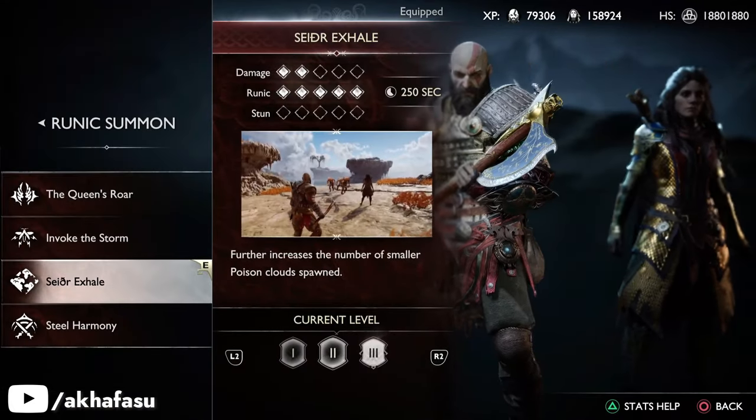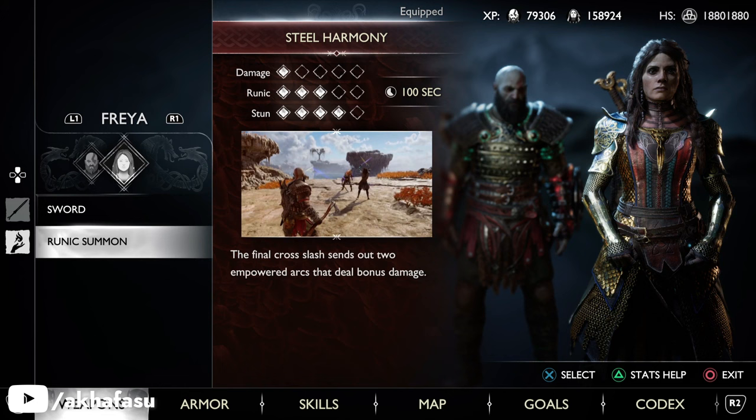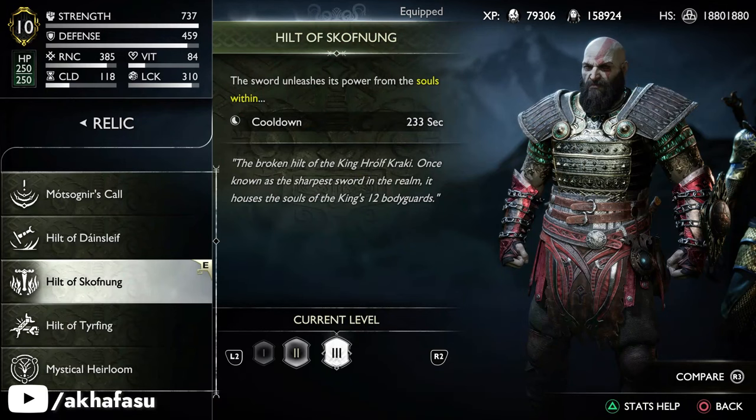Make sure to equip Freya with Steel Harmony, which is her runic summon. Now this glitch can be done using only Freya's runic summon and doesn't require you to use any relic attacks. But I highly recommend using a relic attack because we need to damage Ganagletch — I'll explain that in a bit. The Hilt of Skorfnuk will do well here.